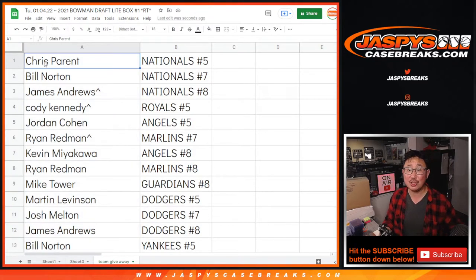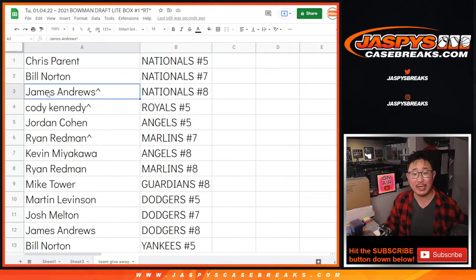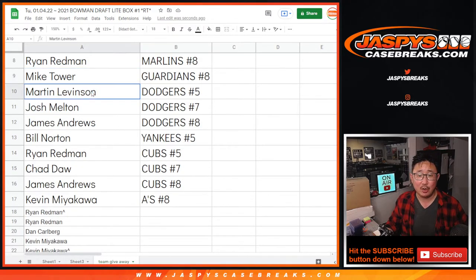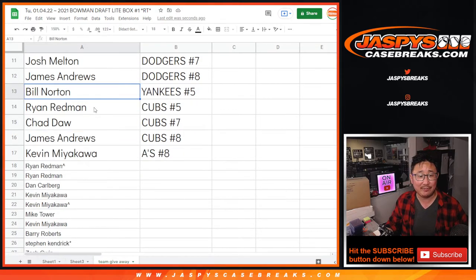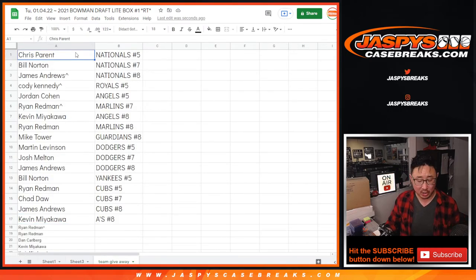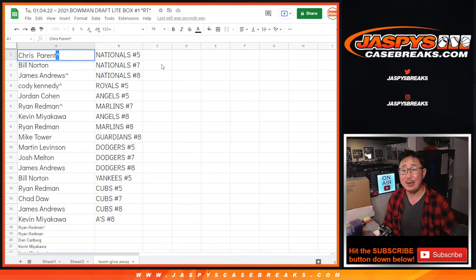Chris with the Nationals in five. Bill with the Nationals in seven. James with the Nationals in eight. Cody with the Royals in five. Jordan with the Angels in five. Ryan with the Marlins in seven. Kevin with the Angels in eight. Ryan with the Marlins in eight. Mike with the Cleveland Guardians in eight. Martin and Josh — Dodgers in five and seven respectively. James with the Dodgers in eight. Bill with the Yankees in five. Ryan with the Cubs in five. Chad with the Cubs in seven. James with the Cubs in eight. And Kevin with the A's in eight. Thanks everybody for giving this a shot and getting in. Congrats to the winners. We'll put a little rooftop next to your name so you know that you won this in this particular filler. I'm Joe for Jaspi's CaseBreaks.com. I'll see you next time for those Bowman draft breaks. Bye-bye.